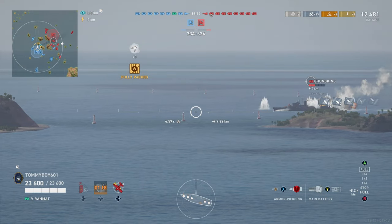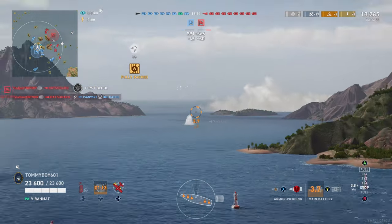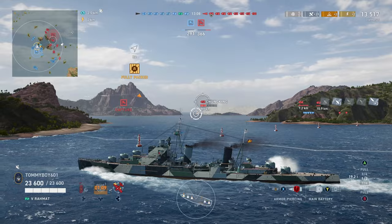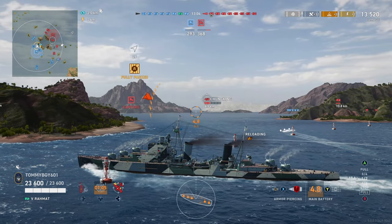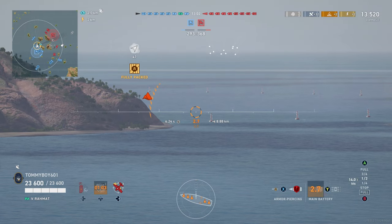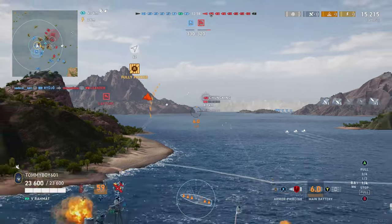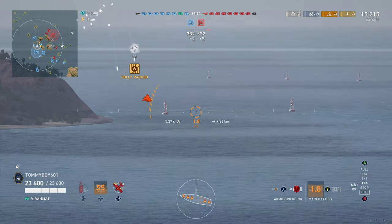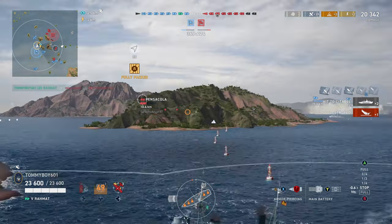We can see Chung King, the tier 4 version of this ship, struggling to get himself concealed within his smoke. We flip over to the AP. AP on Ramat is surprisingly strong — it's one thing I think people are a little bit sleeping on with these boats. HE is pretty strong, but if you can get a ship at the right angle, the AP can still be devastating. It can still really punch through. And there we go — we finish off the Chung King.